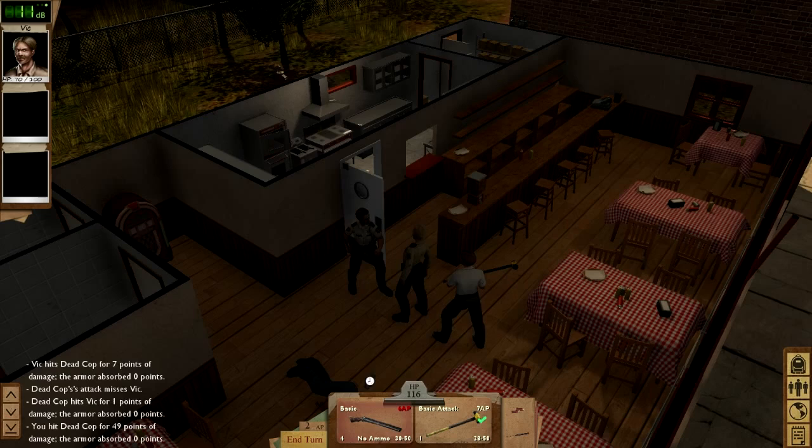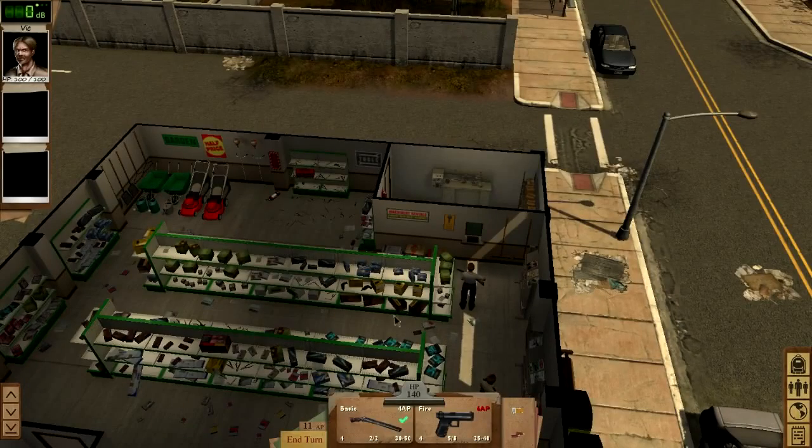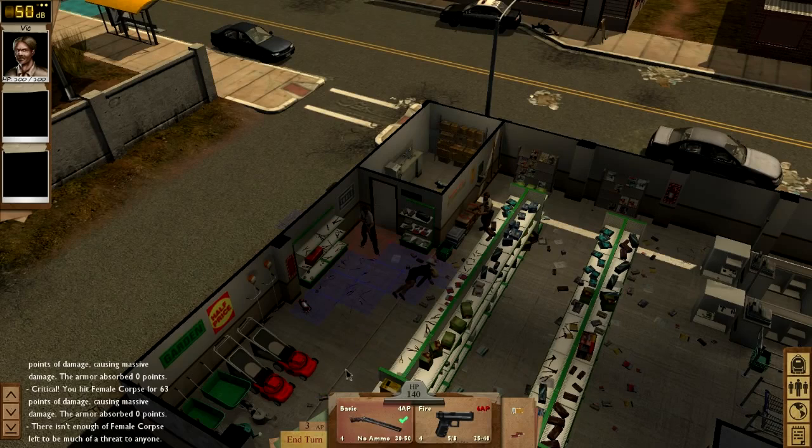That was a pretty successful run, but before we go, I'm going to try and run up the noise in the hardware store and see what would have happened if we had used guns instead of melee. Watch the noise meter to see what I mean. Guns are powerful, but ammo is scarce, so a horde of zombies is going to chew through your ammunition. Noise not only summons enemies from the area, but if it goes high enough, zombies will enter the map, and in a store like this, getting mobbed would make it difficult to get out safely. Allies that fear zombies would be more likely to panic.